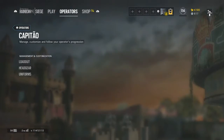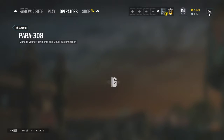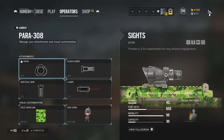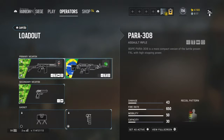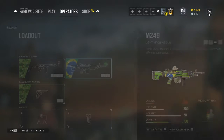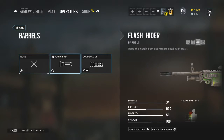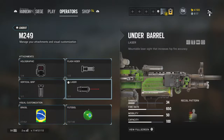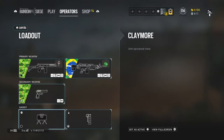Now the last row — Capitão. I use an ACOG, a flash hider, a vertical grip, and a laser, as you can see here. With the M249 I use a holographic, a flash hider, a vertical grip, and a laser. The PRB92 just uses a muzzle brake, a laser, and flash.